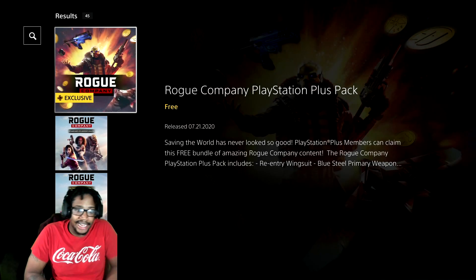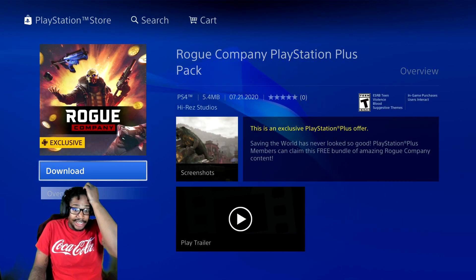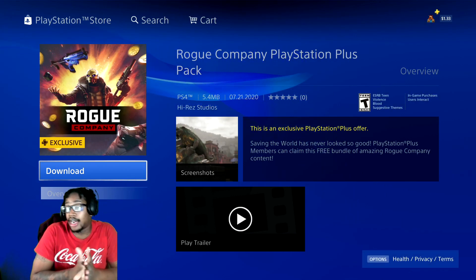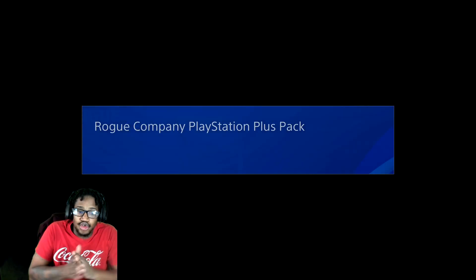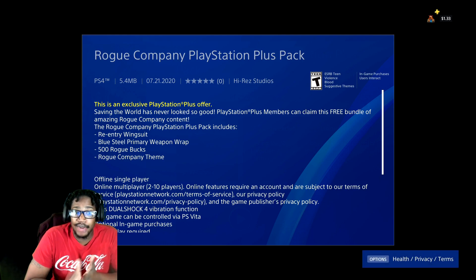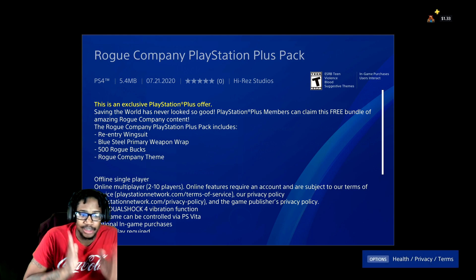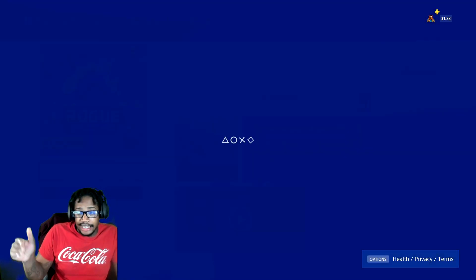It should say right here the Rogue Company PlayStation Plus pack — it's completely free if you have PlayStation Plus. If you don't have PlayStation Plus, you can easily just do the 14-day trial, or if you just have $10. I'm going to go ahead and download it. You do get a wingsuit, a blue steel primary weapon wrap, and 500 Rogue Bucks with a Rogue Company theme.